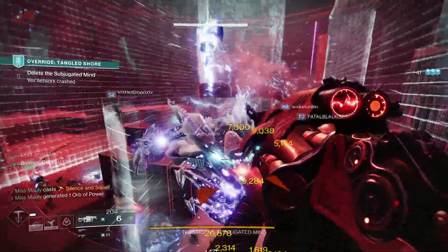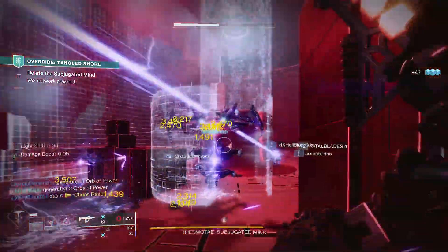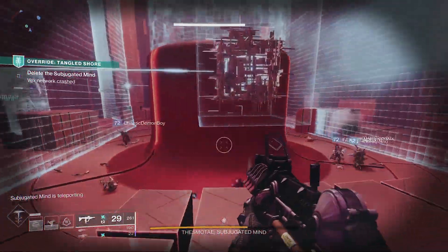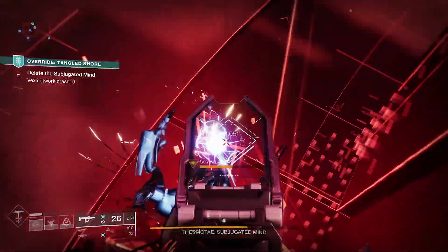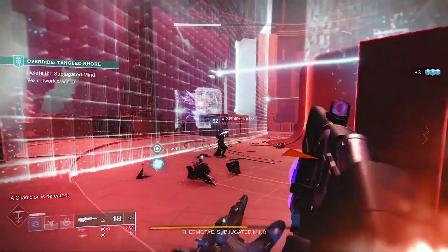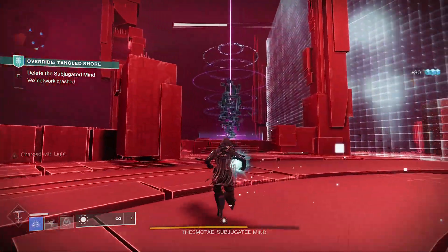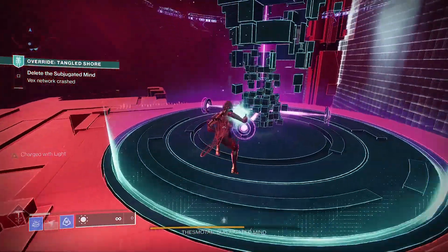The armor stats that you choose are going to vary based on your class and your build. But in general, on the Hunter you want to look for mobility, recovery, intellect, and discipline. Discipline is great for subclasses like Bottom Tree Night Stalker, or when you're in PvP to be able to throw a lot more grenades. Strength isn't really important on Hunter at all due to the Gambler's Dodge, where you get your melee back if you dodge near enemies. Then for Warlock: recovery, intellect, and discipline. Titans: recovery, intellect, and discipline. Or you could also look for strength on Titan if you're going for a specific melee build.